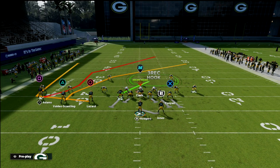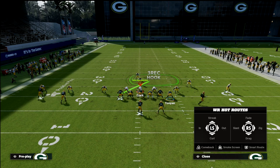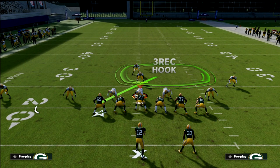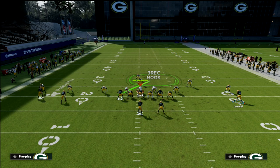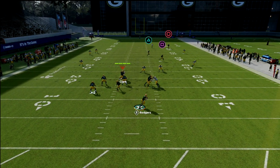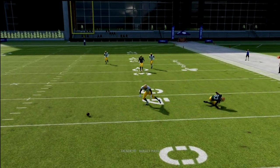With this crosser to MVS, we're just going to motion Lazard to the right and put him on a streak so he's going to clear out all the deep zones. Then we're relying on the crosser to get super deep — to get over the top of a 30, you need to get to about the 40 on that side of the field. You're going to notice that Lazard does not really get there; he even stops in the middle of the field and it's just not great.